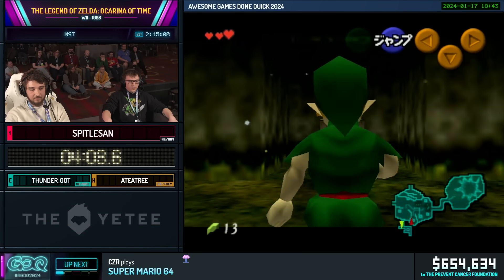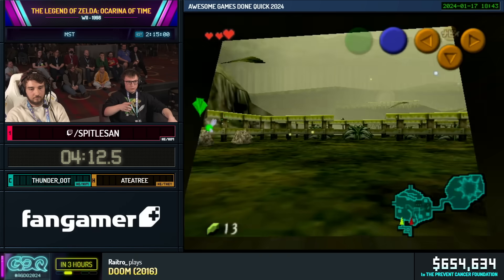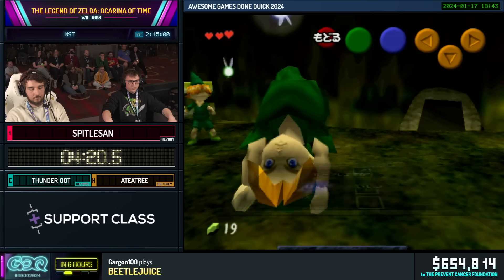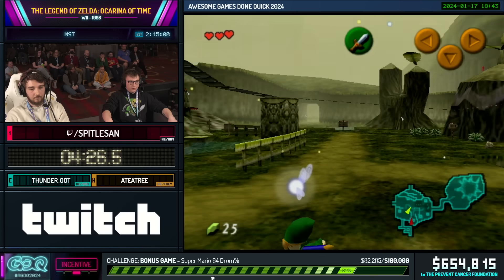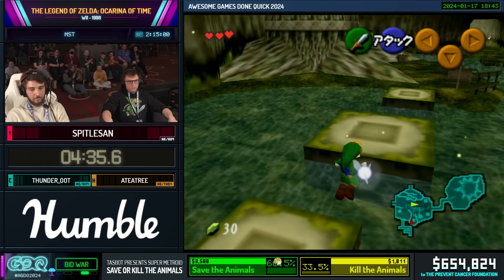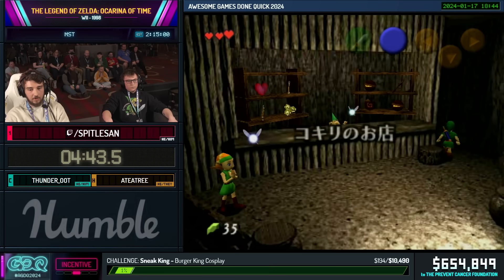Spittle is collecting 40 rupees here for Sword and Shield. The way he's gonna navigate this bush maze is really unique. He's gonna pause here to equip Sword, slash the sign to get the blue rupee, and then do a trick called Bridge Clip. Just getting the shield here, and then we kind of want to just escape the forest.